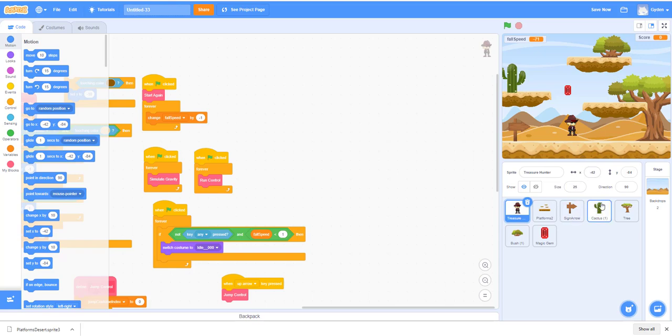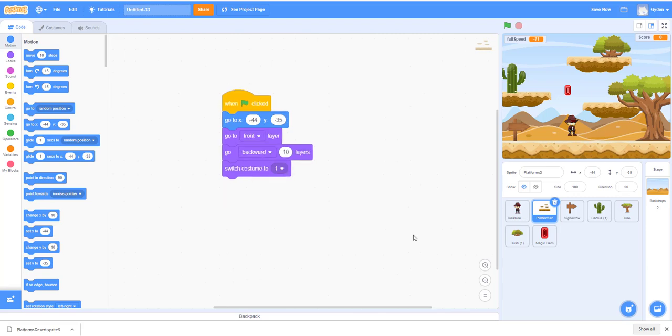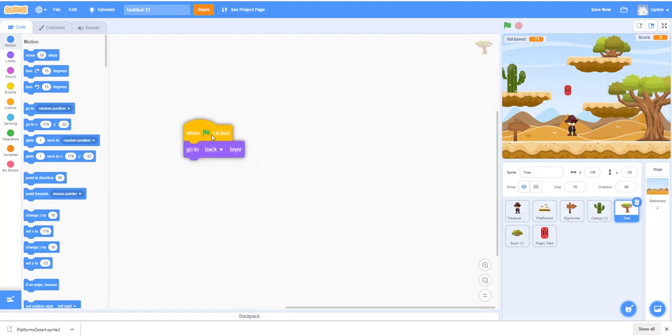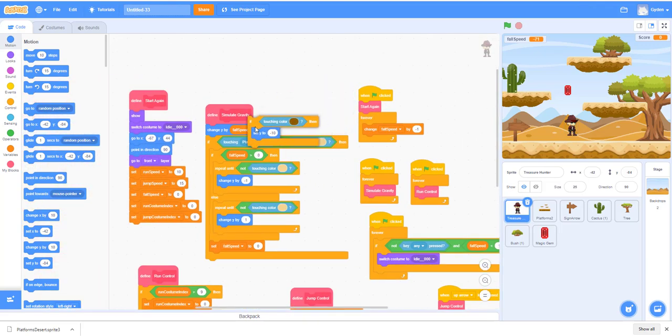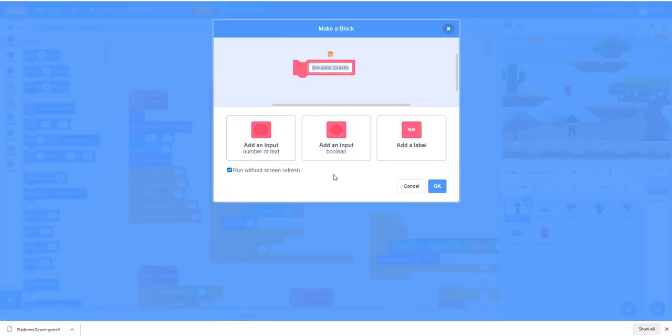The issue we had was jumping through the platform. Let's go to this code here — I think last time we didn't have this code. Basically what it does is we make the platform go to the front and then go back a layer so it doesn't block anything. We'll also add code for the tree so when the green flag is clicked, the tree goes to the back. And we'll add code to the ninja so that if it's touching the brown color, we move it down.